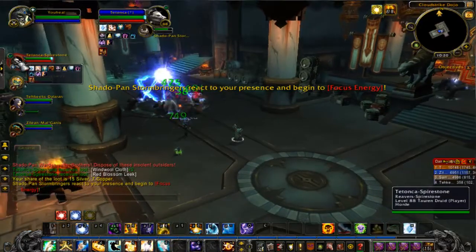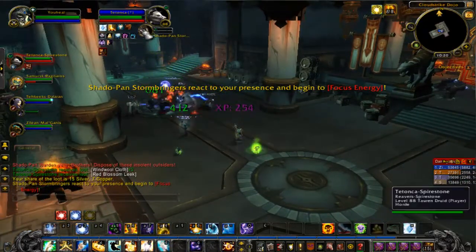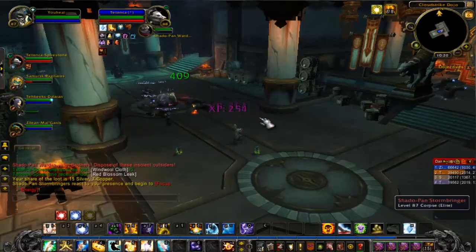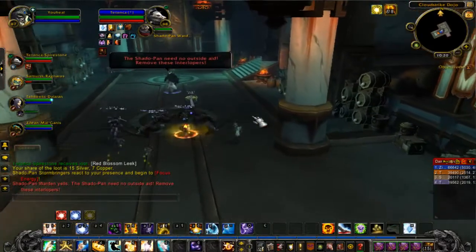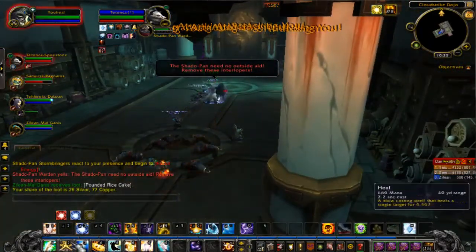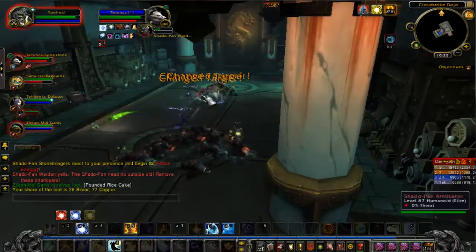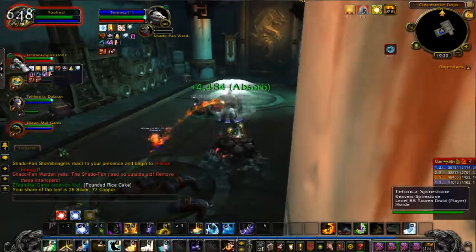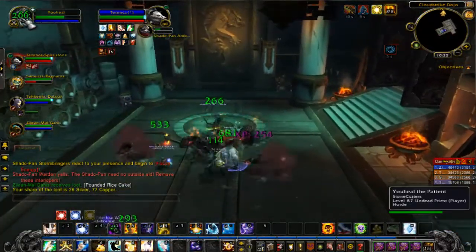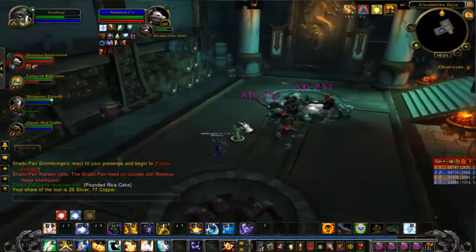I can pop a bubble if someone needs it, or give a bigger heal if needed. I don't even have to focus on anything else except making sure these targets stay alive — and that's what makes it so easy to heal. Once you know where your buttons are, where your keybinds are, everything else comes into play fairly simply to keep everybody alive.